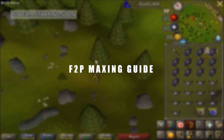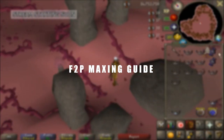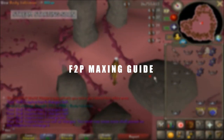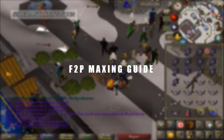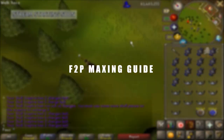The current cost to max free-to-play is 513,315,000 GP. The current time in efficient hours played is 2,420 hours. This means if you play for 3.3 EHP per day and make 703,000 GP per day, it will take you 2 years to max free-to-play.